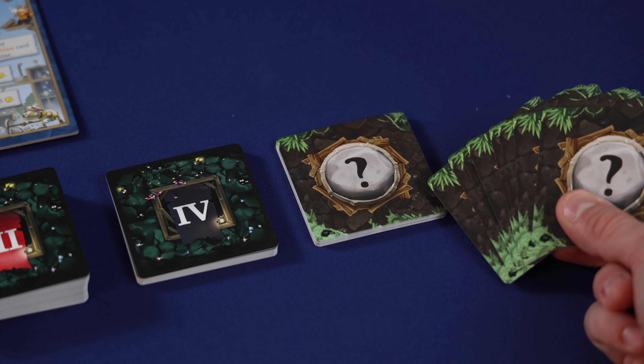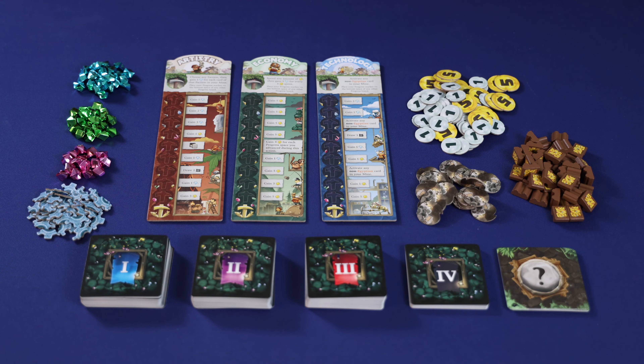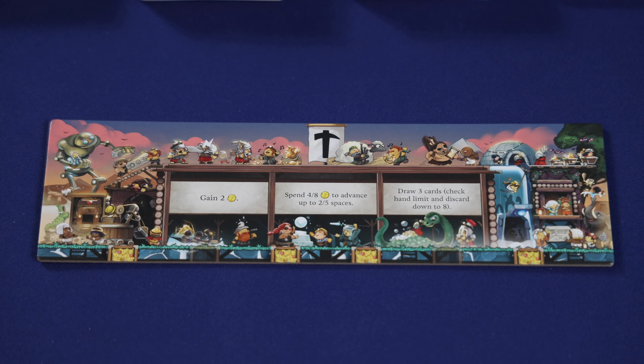The remaining event cards will be put back in the box and won't be used for this game. Then place all of the victory point gems, machine tokens, coins, collapse tokens, and mine carts next to the progress boards forming a general supply.